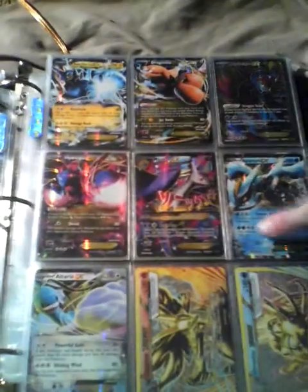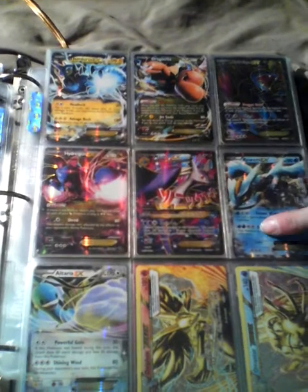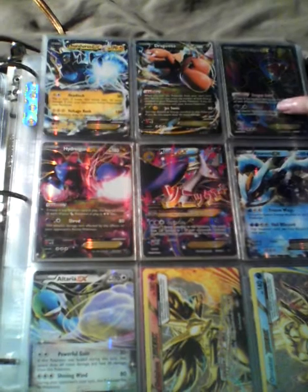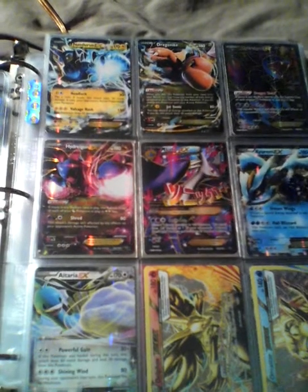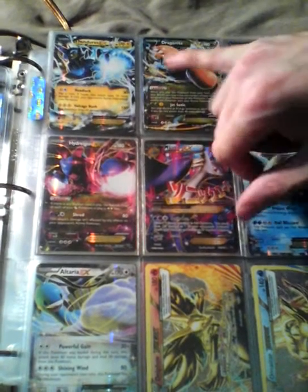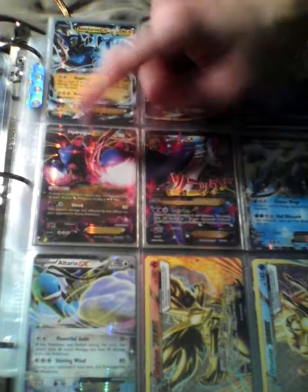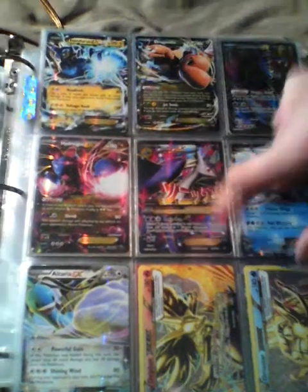We have Mega Kangaskhan, Malamar, and the non-full art Malamar. We have a non-full art Kyurem — keep doing your job. That Dragonite needs to go away. We have Hydreigon — Hydreigon Black, Thundurus EX not full art, another Hydreigon not full art, and there's a Delphox.